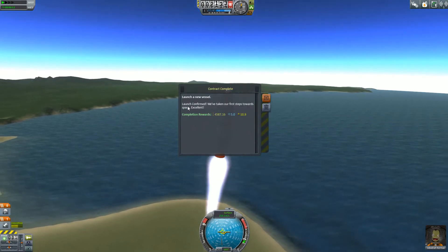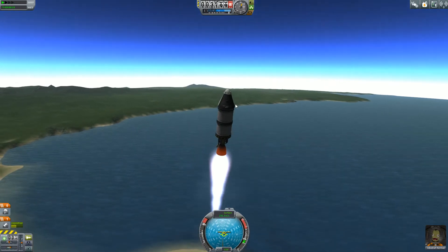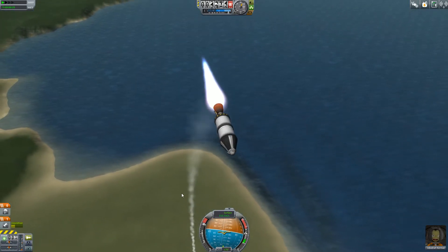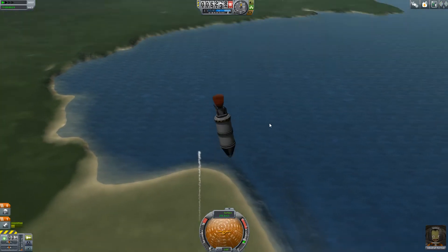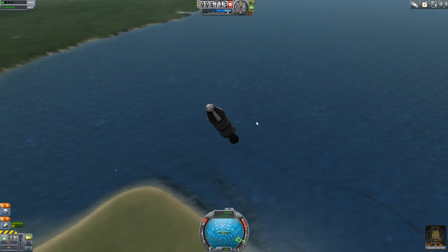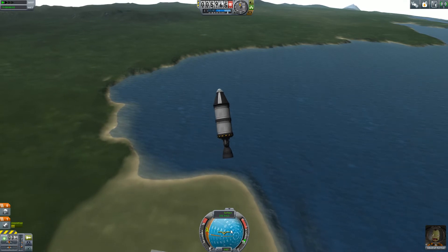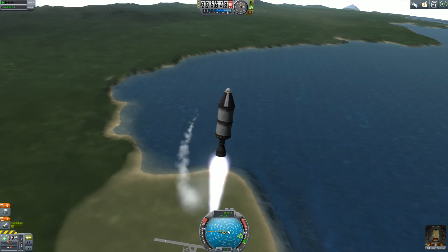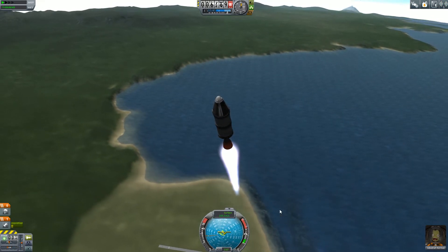We have launch confirmed - launched a new vessel. And this is... we're going to cut the engines here. This is due to me not having any stabilizers. I'm trying to control this myself, which, to be perfectly honest, is quite an annoying thing. You really have to use the nav ball if you want to try and control a vessel yourself. Otherwise you're definitely going to get into trouble. And as you can see, I'm not really stable at all.